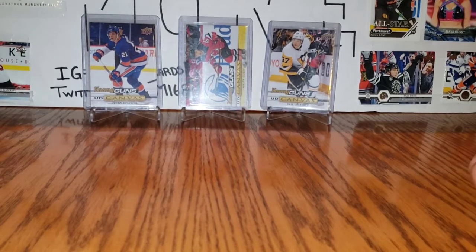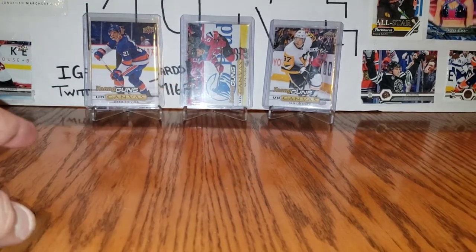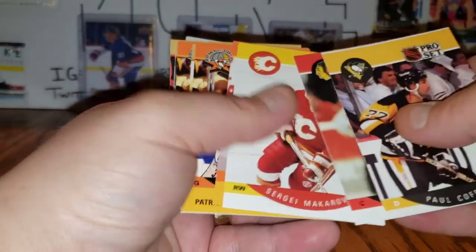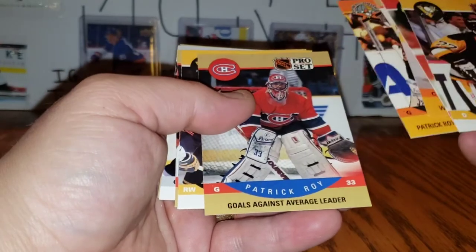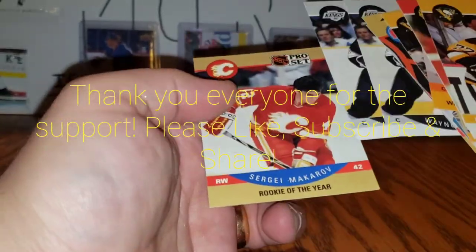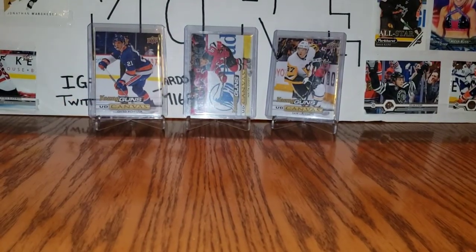The featured cards are Auto Koivula Young Gun Canvas, Nikita Gusev Young Gun Canvas, and Sam Lafferty Young Gun Canvas. Cards set aside for the recap: not a lot of off-cuts — Roenick rookie, Makaroff rookie, Gretzky All-Star, Wall All-Star, Gretzky point leader, Wall All-Star, Wall goals against average leader, Recky rookie, Owen Nolan rookie, Nedved rookie, Gretzky base, Gretzky base, and a Makaroff Rookie of the Year. So there's half a box of Pro Set — hope you guys enjoyed that. Have a wonderful day, thanks for watching!